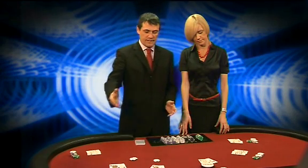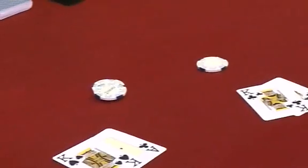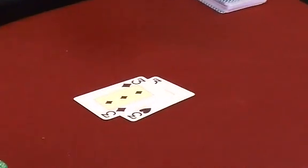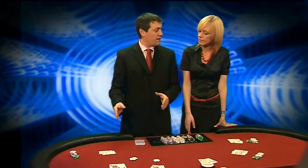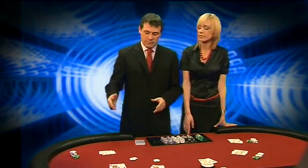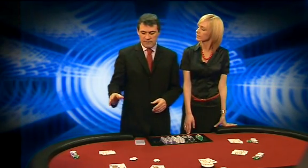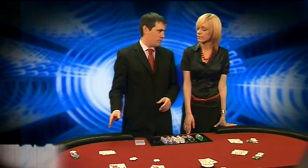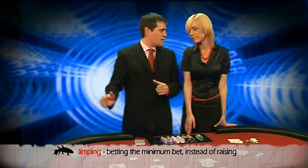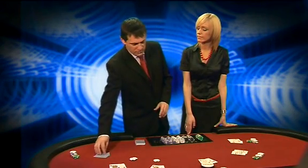Let's look at a typical six-handed game. The big blind and the small blind are both in already. Under the gun and first to act is this gentleman here who's picked up pocket threes. In late position that's not a bad hand, but in early position with so many possible raises and re-raises in front of you, that's a very, very risky hand to limp in with. You can either make a big bluff, or the most advised decision in early position would be to throw them away. So we'll have him fold his cards.